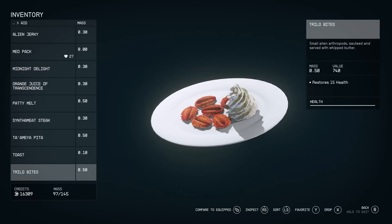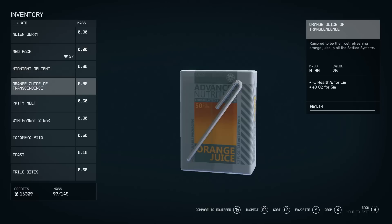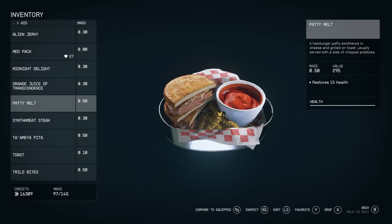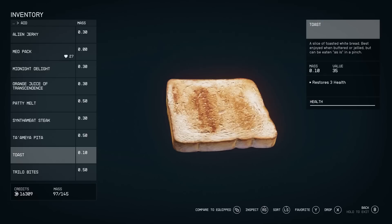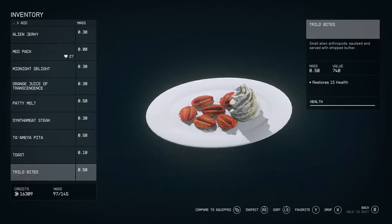It wouldn't be a Bethesda game without food options. Midnight Delight restores 5 health; orange juice in a box lowers your health by 1 for a minute but gives plus 8 O2 for 5 minutes — O2 being your stamina, letting you sprint for longer. The Patty Melt restores 15 health, Synth-a-meat steak restores 3, and Simple Toast also restores 3. Medpacks have no weight and can be favorited for quick access. There are also dishes created from alien meat, like Trillo Bites, and you can start your background as a chef.